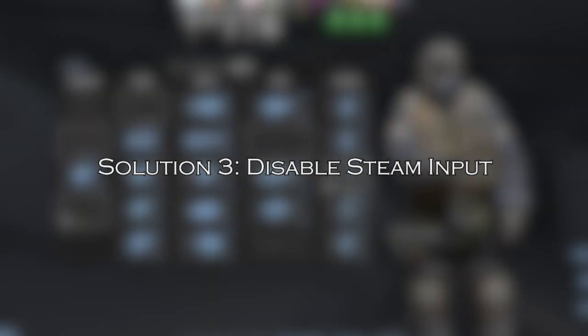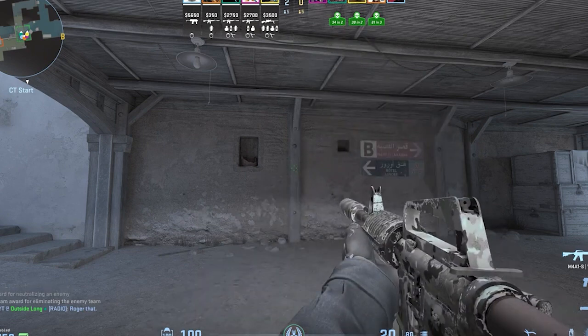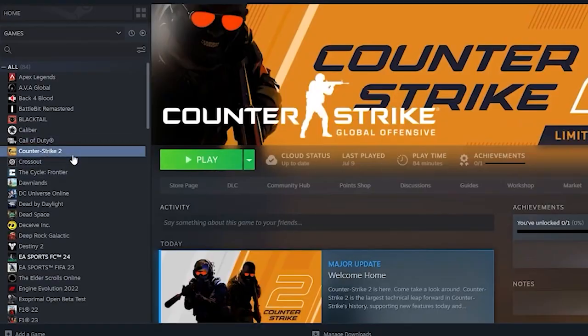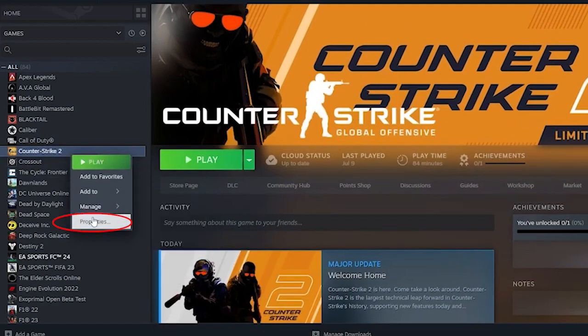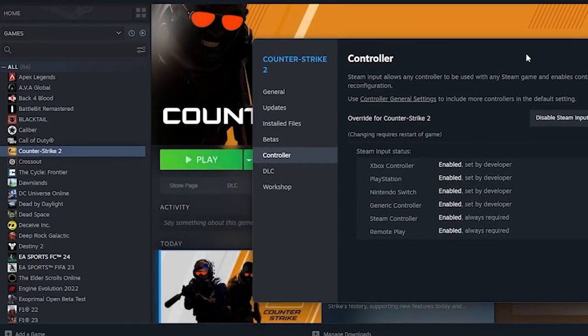Solution 3: disable Steam input. Disabling the Steam input option may work to fix the Counter-Strike 2 controller not working issue. Right-click on Counter-Strike 2 and click on properties. Go to the controller tab and make sure to disable Steam input. Once done, relaunch the game and check for the issue again.